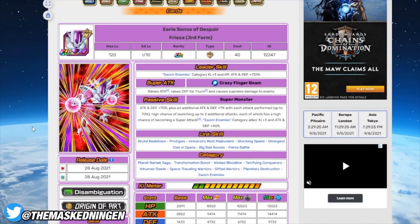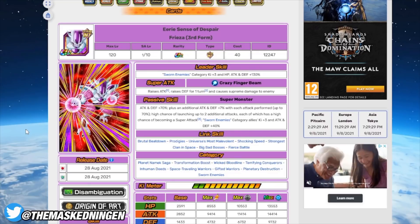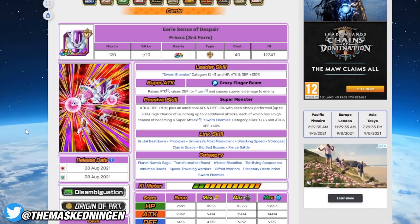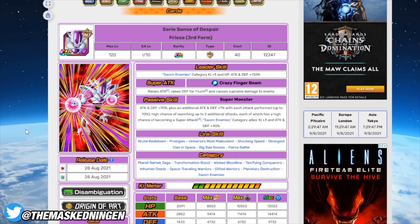Then we have Third Form Freeza. He'll be your stand-in leader if you don't have the LR, and even if you do have the LR you just bring this guy anyway because he's supporting the category with a 40% attack and defense boost. He's also very good himself — once his passive is fully built up his stats are very decent. He can launch multiple supers in one turn and each one raises his defense for the duration of that turn, so he can be very tanky. He's good for support regardless of who you bring.